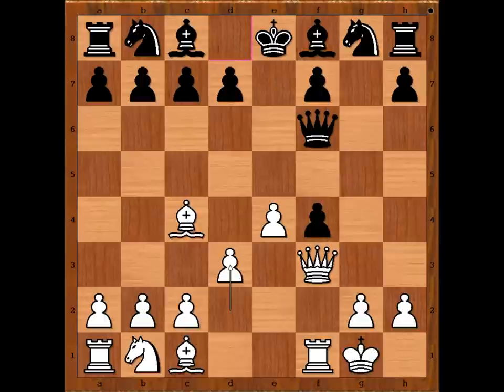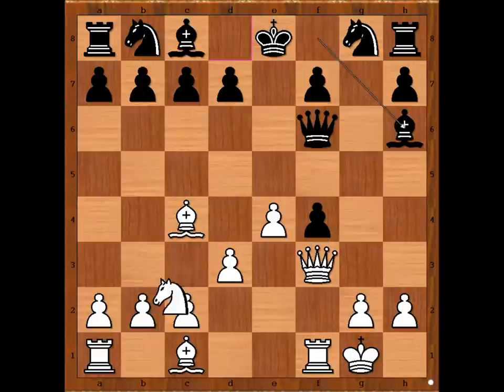Pawn takes knight, queen takes pawn, queen to f6, d3 — threatening bishop takes on f4, defending the pawn.